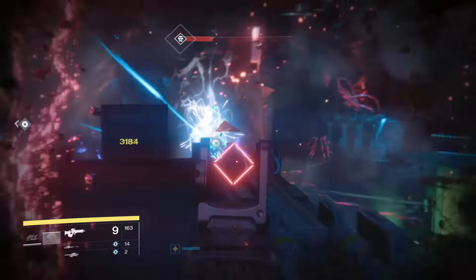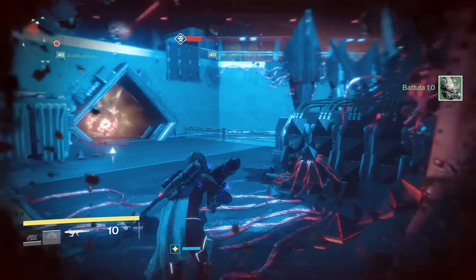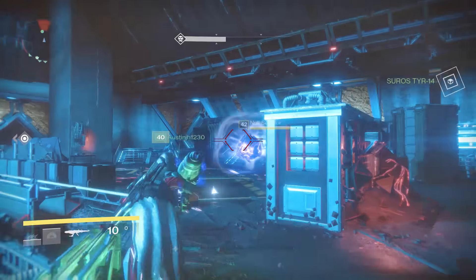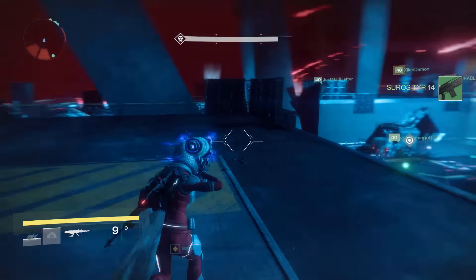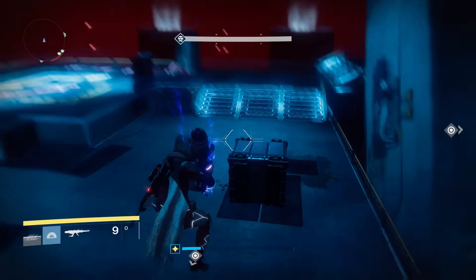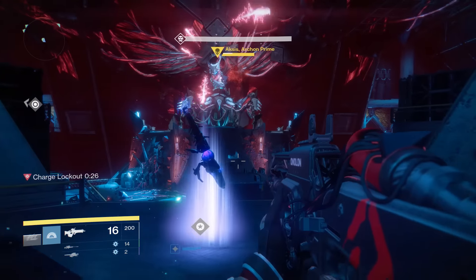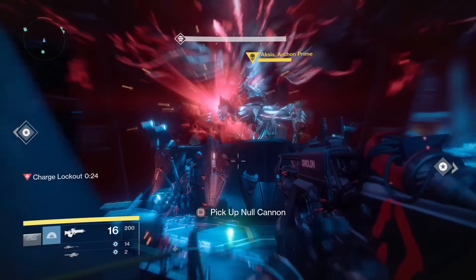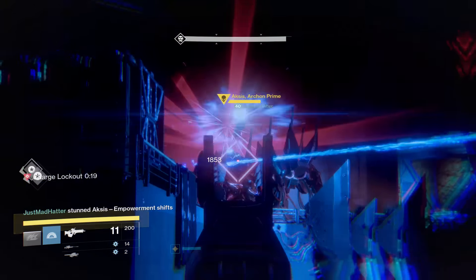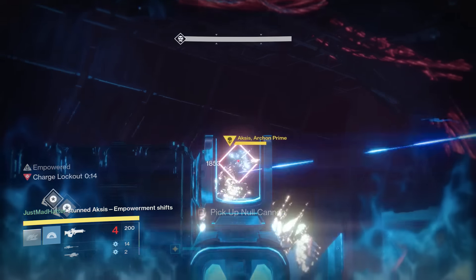For assignments before the encounter starts, assign three groups of two: two on left, two on right, and two in middle. For each group, assign one guy to take down the captain — probably the guy with the sword who can melt him quickly — and the other guy is the rotator. The rotator throws the ball when it drops, kills shanks, protects the captain killer, and stays mobile to trade positions with empowered players.